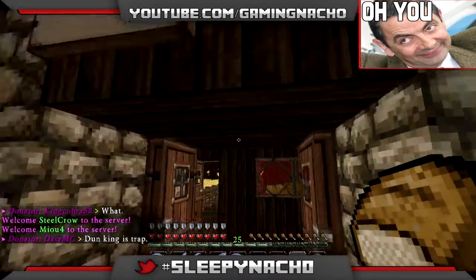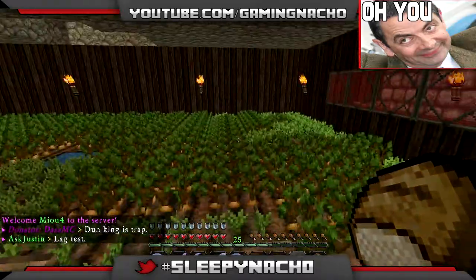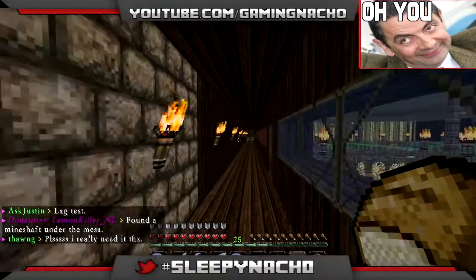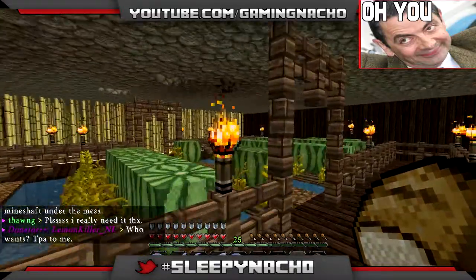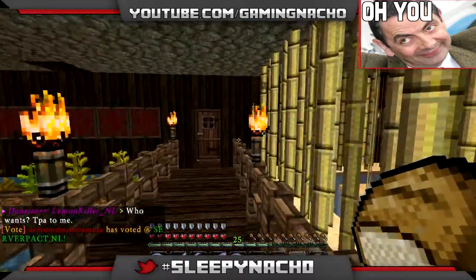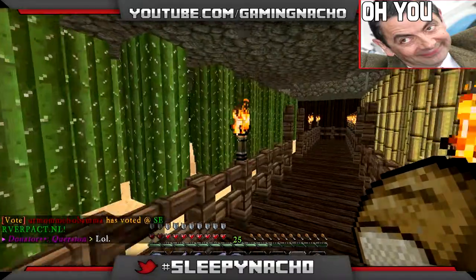Right in here we've got this farm I've been working on. It's not done yet but I've been working on it. This is the new farm - we've got potatoes, we've got the wheat. I'm going to make it automatic sometime. We've got the melon farm if we go across here, we've got the sugar cane, and down here we've got the cactus.